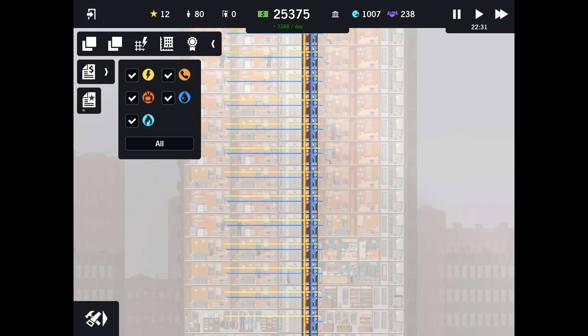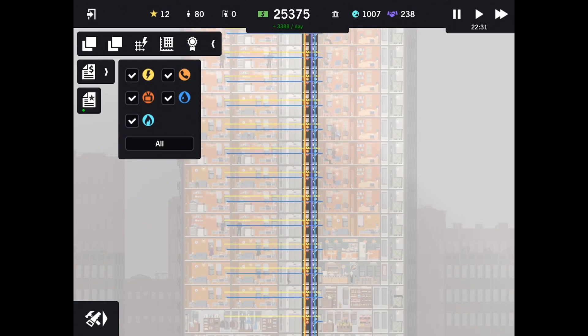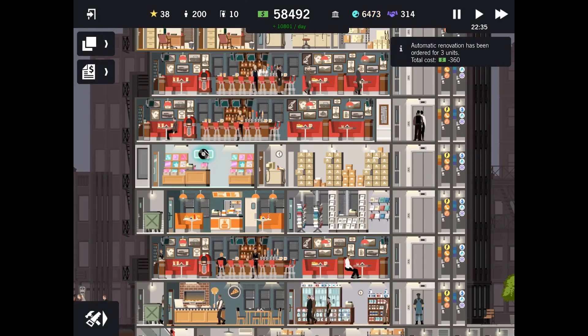The game features a full campaign and sandbox modes, allowing you to play the way you wish or follow a structured series of events instead. All in all, Project High Rise has everything that made the PC game so great, and is available for $3.99 on the Apple App Store and the Google Play Store.